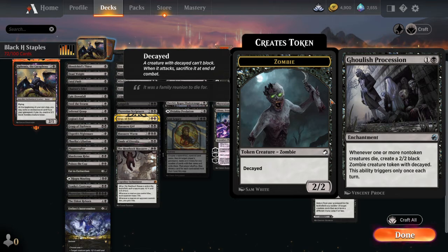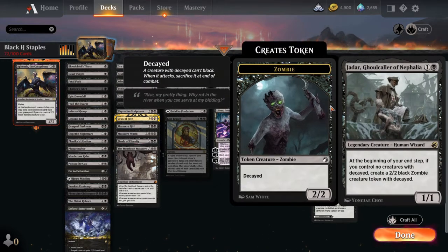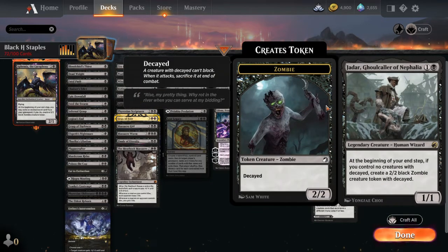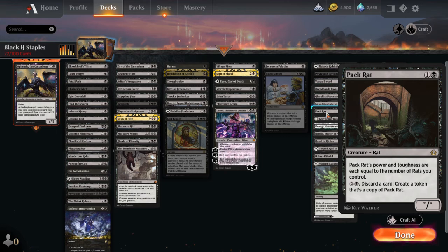Ghoulish Procession gives you tokens — if you're playing a creature deck where you're killing creatures, this card is really good. Jadar, Ghoulcaller of Nephalia doesn't need a creature deck but is great in one, making sure you always have a zombie every turn; if you're playing something that sacrifices tokens he gives you something new to sacrifice. Packrat is just so good — if you get him big enough he's very hard to deal with and he just wins games by overrunning.